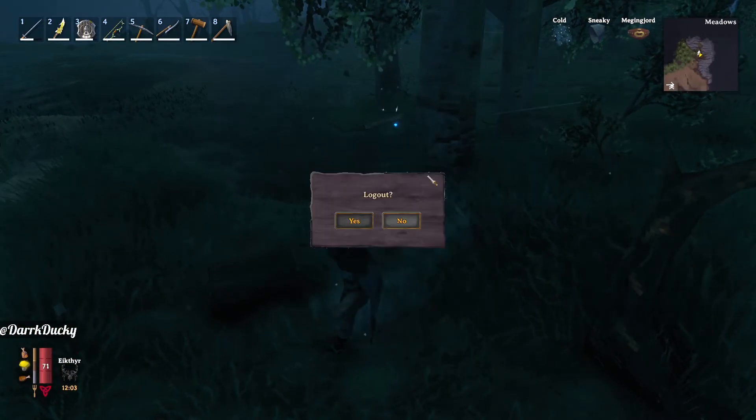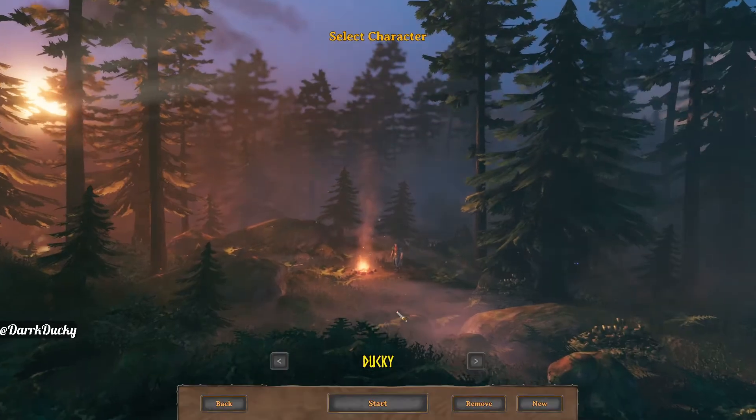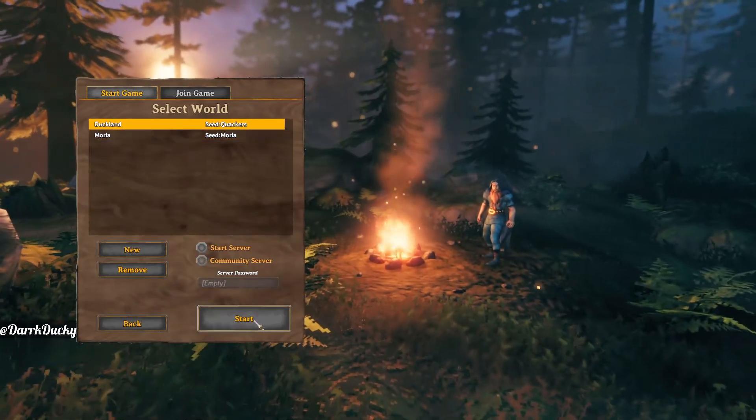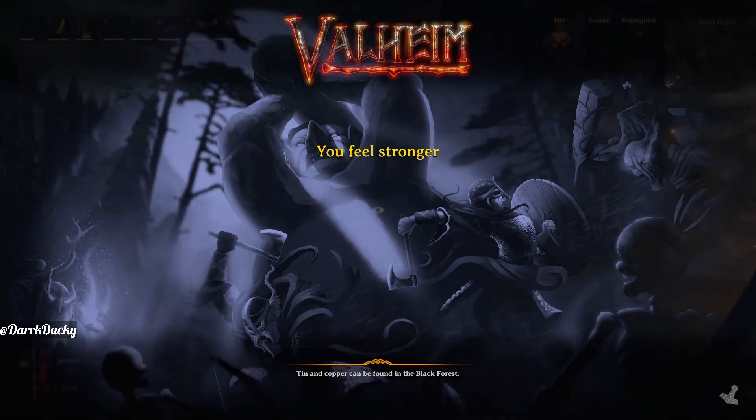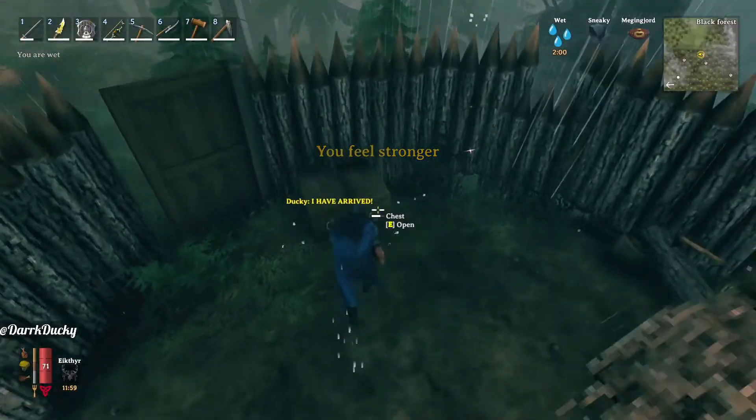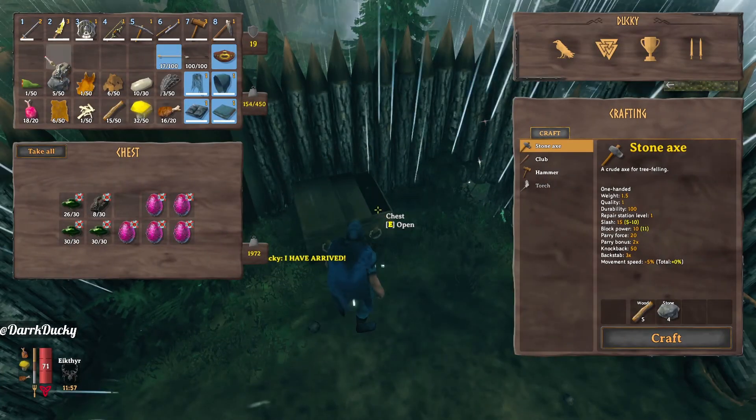I'm going to log out yet again. Now, if we hit start game and select our offline world again — you could select another server, although it's more efficient to do it offline, because you know that nobody can affect the world while you're away from it, and no mobs can show up while you're away, because nothing is moving when the world is unloaded. We're here, back in our world. We can open our chest. Silver's still there.